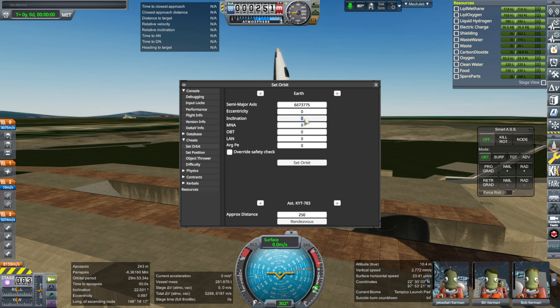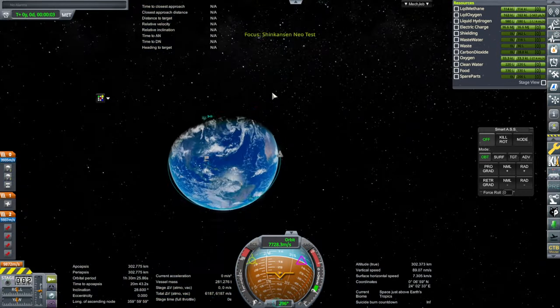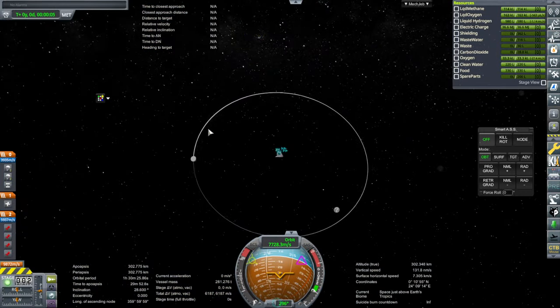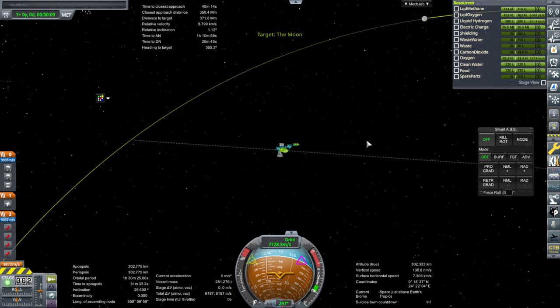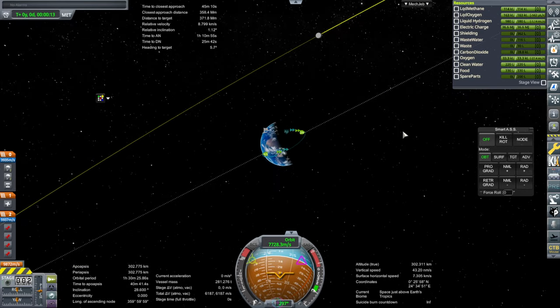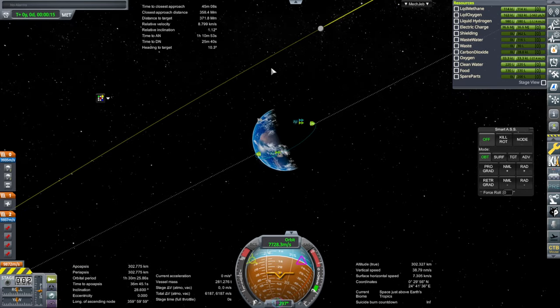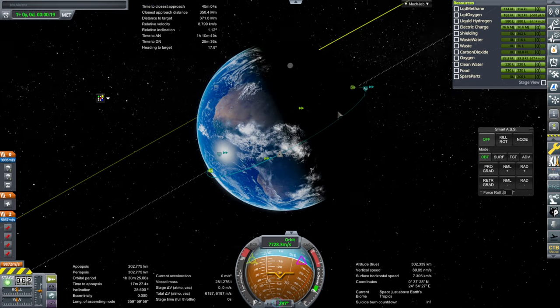We'll want an inclination similar to... well, we'd probably launch into an orbit that matches the moon's orbit at least. Longitude of ascending node — yeah, that's good, that's fine. Zero longitude of ascending node seems to be okay. We'll use this.